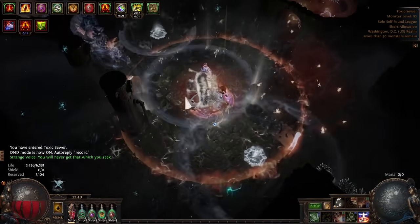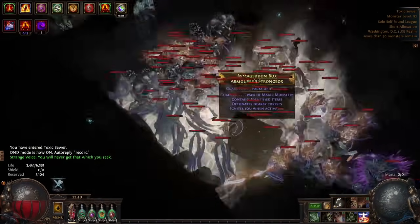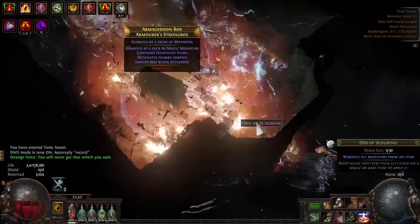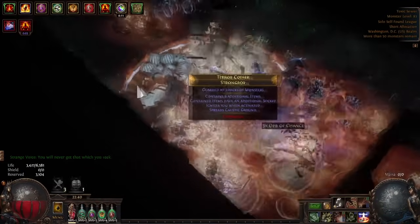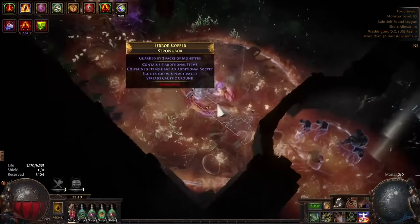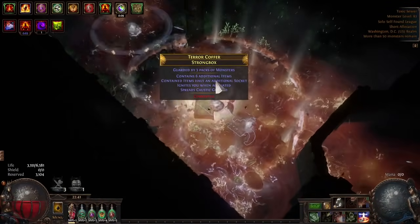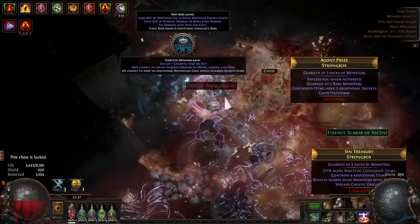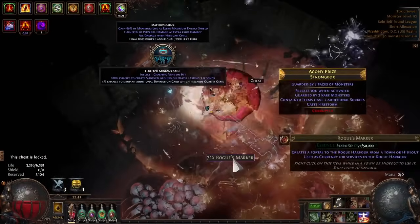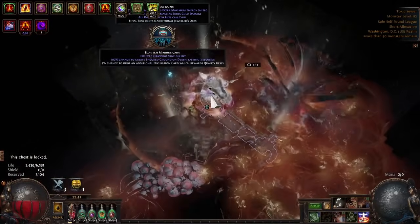So for these, I just pop my Delirium and then start walking and popping boxes. I typically recommend a build that has explosions and you'll get a lot of currency. Because of picking up the currency doubled from the Strongbox node, you'll get like a ton of bubblegum. My filter's quite strict but you'll still get a pretty large amount of transmutes, chaos, scraps — that sort of stuff.